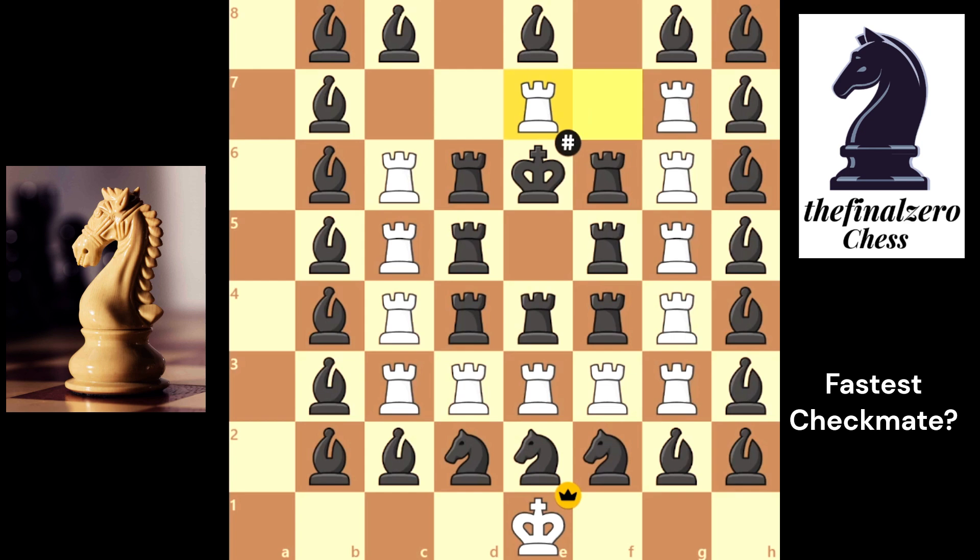The fastest way to checkmate in this puzzle is rook e7. If you want to watch the previous puzzle, click on the left.